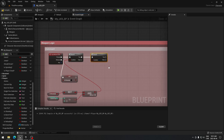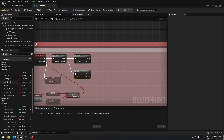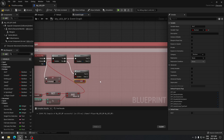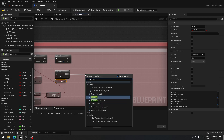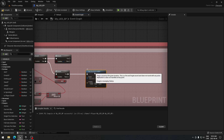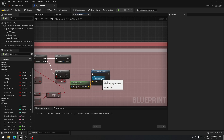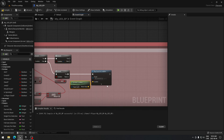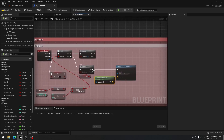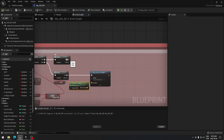From the first branch true we create another branch, and from false we create another branch as well. We take 'is aiming' and plug it in there. From that branch we're going to play a sound at location — a click sound. This is optional, but I like having it. We get the actor location and use rifle_ammo pickup sound, so when we're aiming and the magazine is empty it plays that click sound.